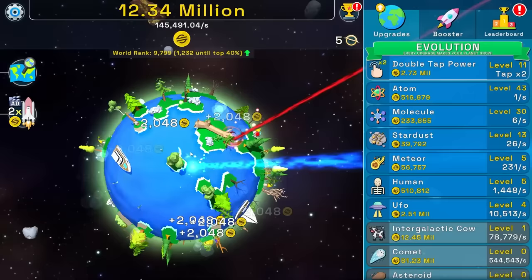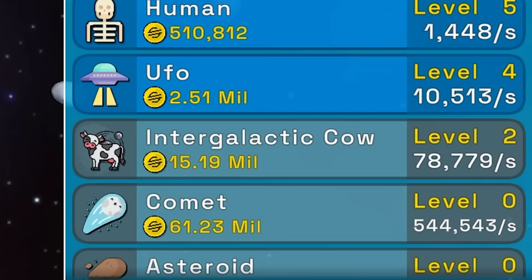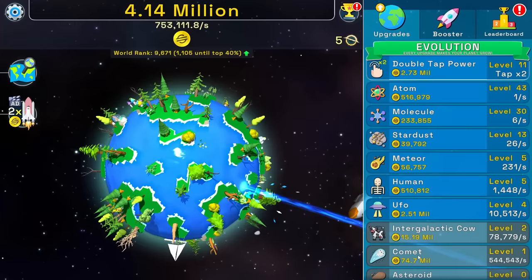200,000 per second. But do you see the comment? Look at the comment down there. 544,000 every second. It is worth 61 million money, so it's going to take me a while to get there, but it's going to be worth it. Especially when I just got an ad worth 52 million. Comment, I love you — you're my favorite reindeer.